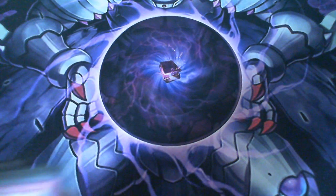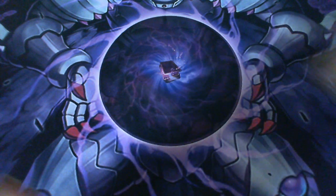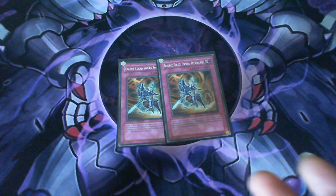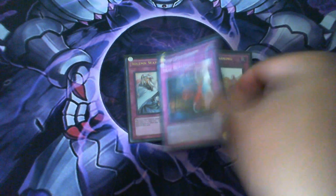Now the traps: two Magatamas — I did originally try playing it maxed out at three but it ended up being dead too often, especially if you draw double Magatama with no monsters. Two Double-Edged Sword Technique — really good with Asceticism; you can bring back two monsters, synchro, or use Cunning to bring back something else. Also Mirror Force, double Warning, Solemn Judgment, and one Trap Dust Shoot because Dust Shoot just wins games.